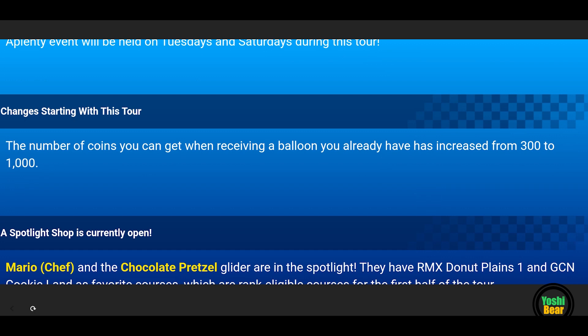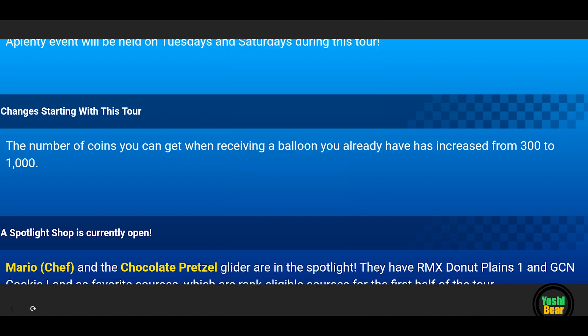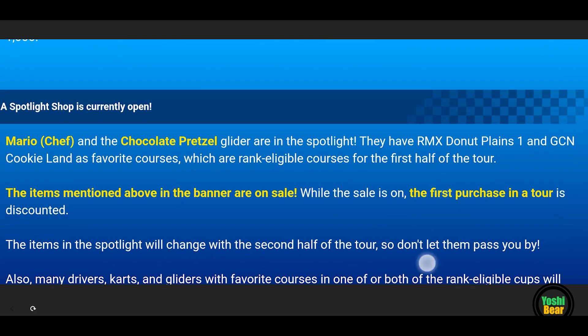The most positive change here is the number of coins you can get receiving a balloon has already been increased from 300 coins to 1,000. To be honest, they should have done this since day one. That's a good change — we're going to get some more coins when we get duplicates of the balloons, and I'm pretty sure the majority of us would have duplicates.